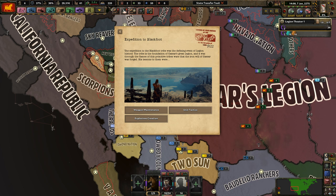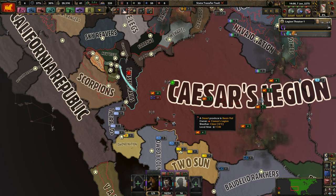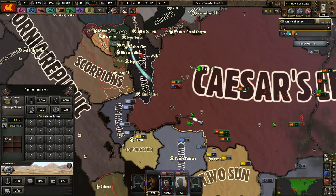The next mission: the expedition to the Blackfoot Tribe was a defining event in Legion history. The tribe is the foundation of Caesar's great legion, and through the flames of primitive tribal wars the iron will of Caesar was forged. Weapons maintenance — reliability goes up, organization goes up, or production cost goes down for demolition only. I think we just want plus 100 organization — that just sounds good.